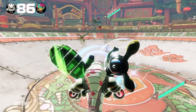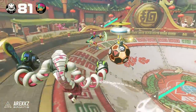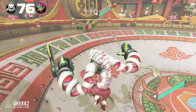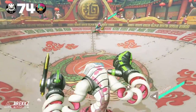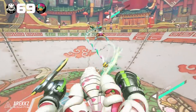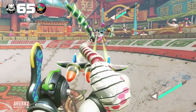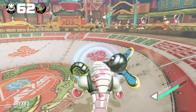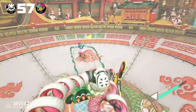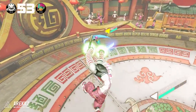Much like rock paper scissors, ARMS combat has a simple combat priority triangle. Punch beats block, block beats grab, and grab beats block. It's simple stuff, but very important to keep in mind. A lot of the time when playing online you'll find people cowering behind guard when pinned in a corner, exposing themselves to the inevitable grab, or jumping to dodge a grab attack as opposed to countering them. As people get more familiar with the game, failing to take advantage of this triangle will quickly be the difference between winning and losing.